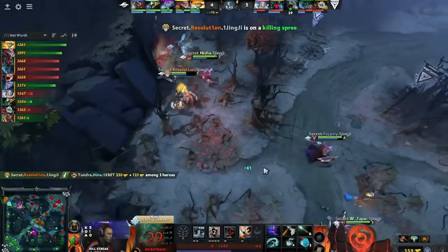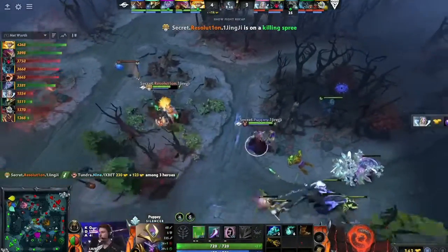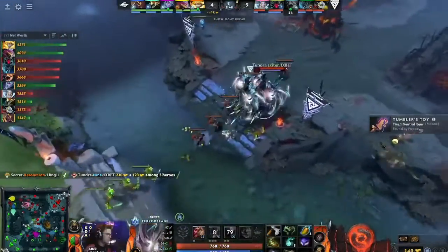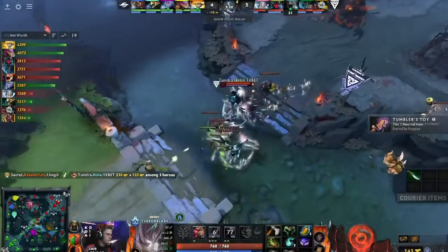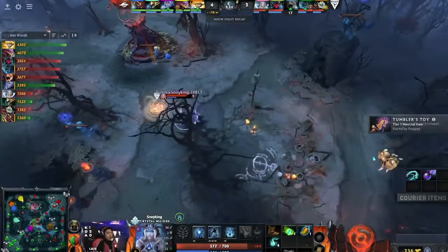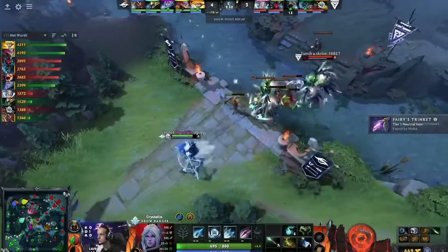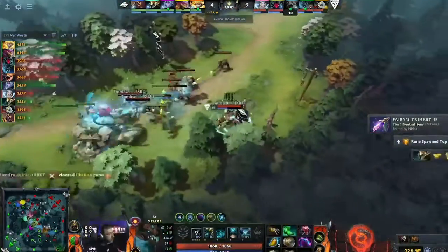A fourth kill for Team Secret, and fourth intelligence for Puppey. Every little mana pool adds up, especially versus a hero who's pretty small to begin with. A nice counter kill from Secret. Nisha just reading the map — if this Primal Beast is going to play aggressive, he can turn those around. He'll always kill them on the return. That area is just so deep for Tundra — the tier one is still there, Secret can instantly respond. The trade will be that tower bottom.